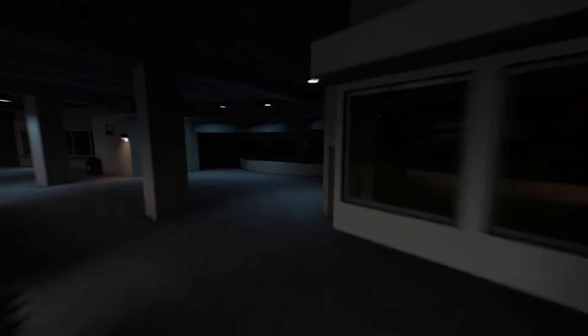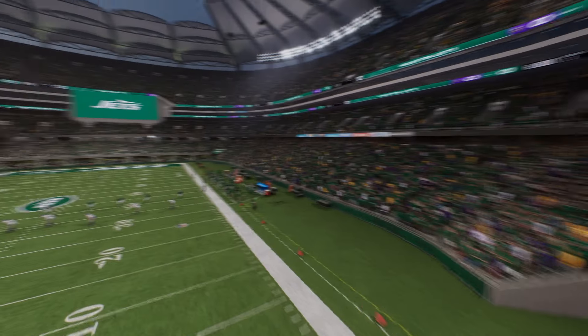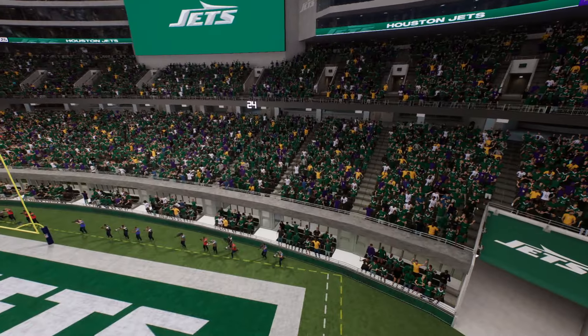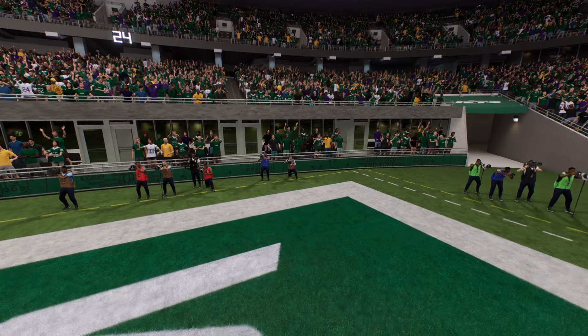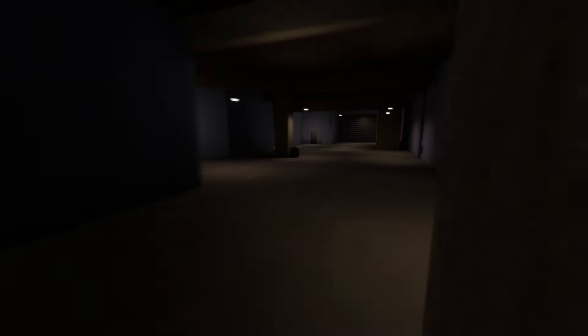They look perfect, one for one for the most part. You got other suites again as we go on this first tier level here — it looks pretty good. And again, you don't always see that when it comes to some of these relocation stadiums. Sometimes they're kind of wishy-washy, sometimes they look like crap on the inside. This one actually looks pretty detailed.